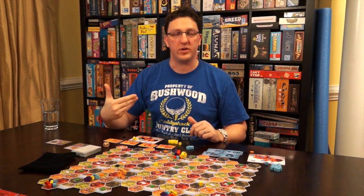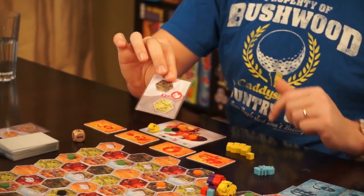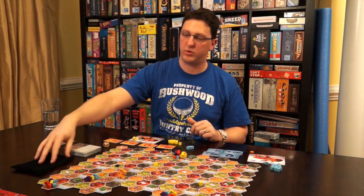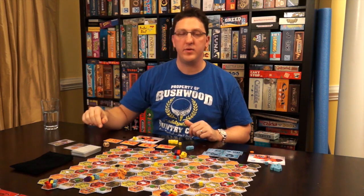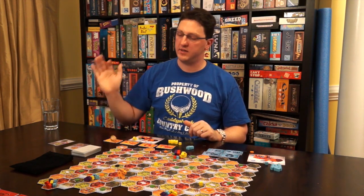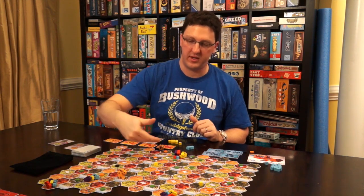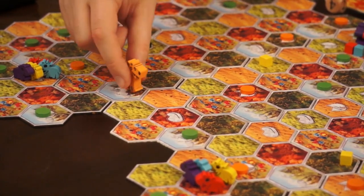At the end of your digestion phase, if you have revealed three food cards that have the food refill symbol on them, you're going to refill all the food spaces on the board by pulling new food out of the bag. And if you are the player who controls the dingo at the moment, you're going to roll the dingo die.